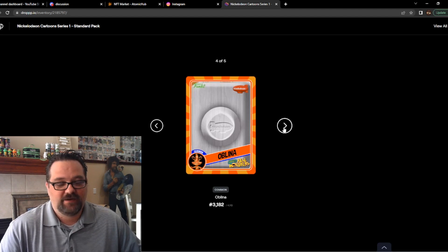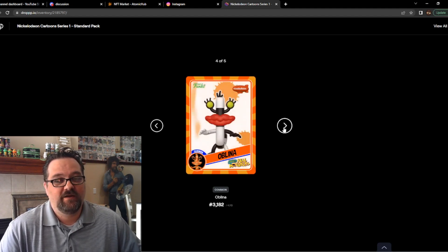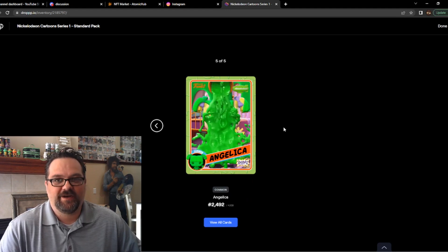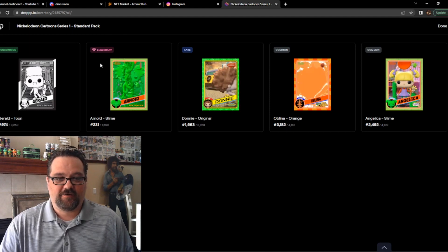Third card is a rare Donnie, followed by a common Oblina. The last card of this series — you don't see us getting another pack — so here we go, what's it gonna be? A common Angelica. I'm okay with that. We do have our legendary Arnold right here.